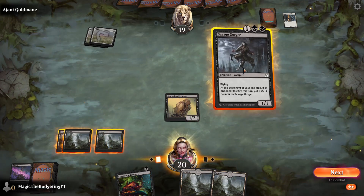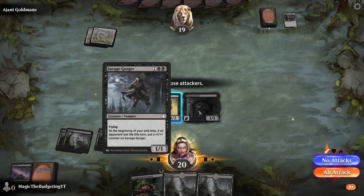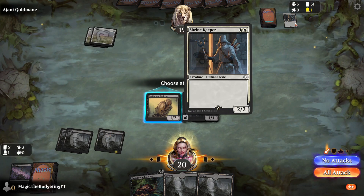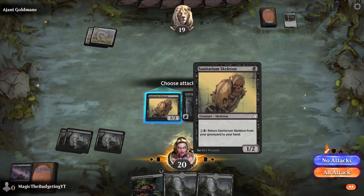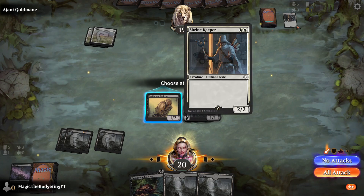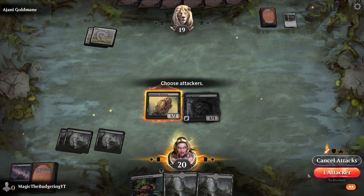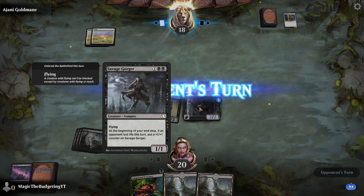Now we drop our Swamp and summon the Gorger. We have to deal damage — if that Shrine Keeper with 2-2 was on the board, it could block the Skeleton and we would not get any damage onto our opponent. But with it off the field because we cast our instant, now we can get 1 damage, which is all we need to buff our Savage Gorger.